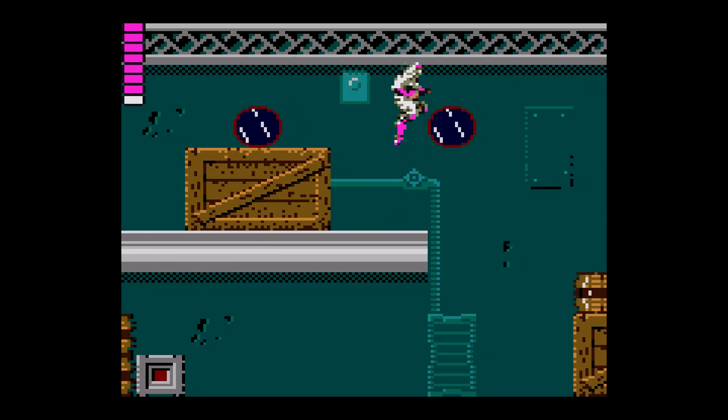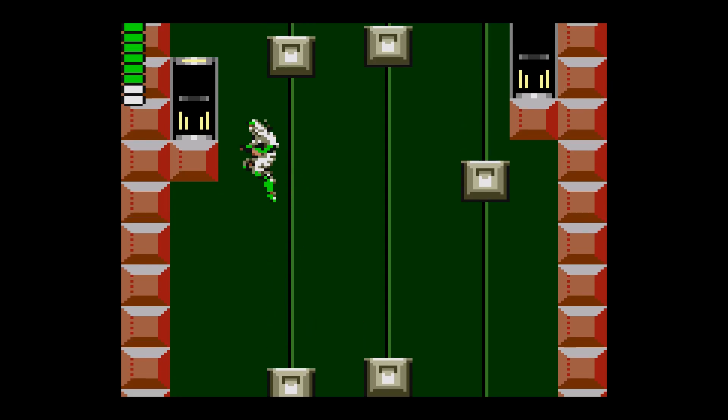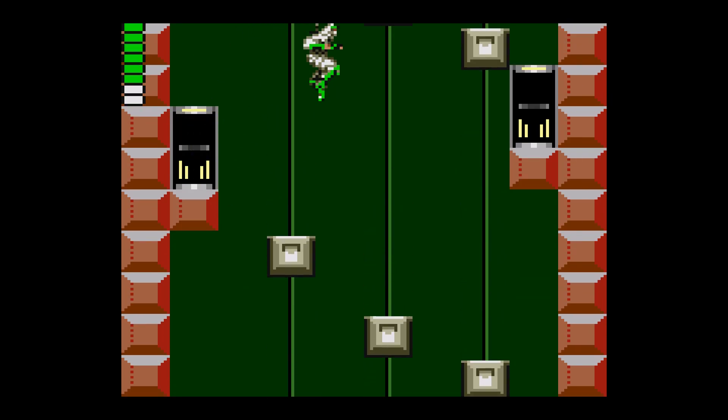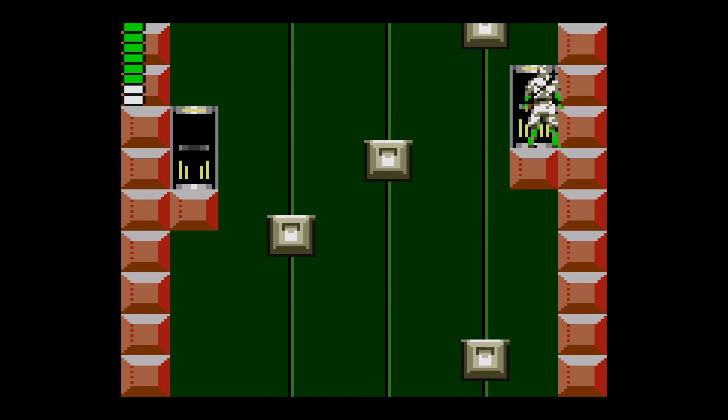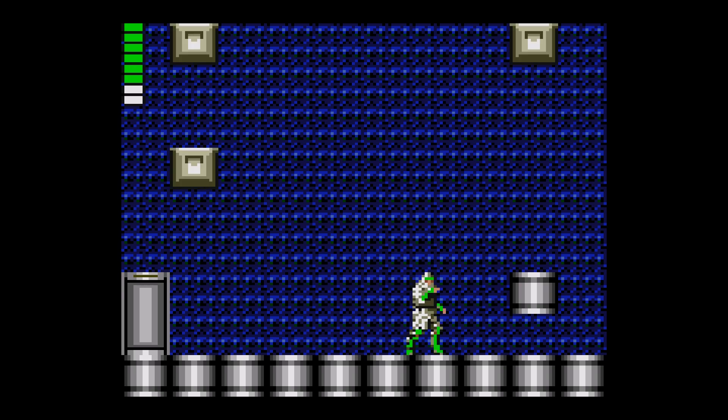The levels aren't massively long, but they are broken up into different sections, usually transitioned to by entering through a door. I quite like this feature — when present it helps to give the level an interior and exterior which synchronises with your vertical scaling. It isn't anything massively innovative, but it helps the monotony that can come from simply walking from left to right.